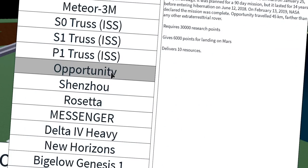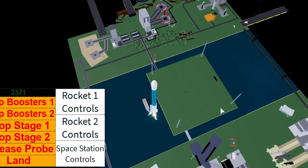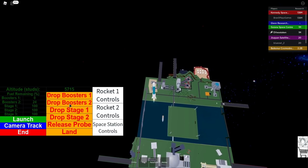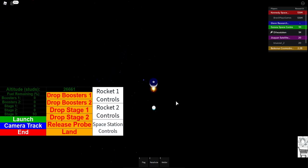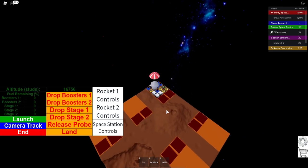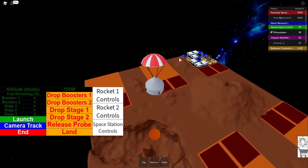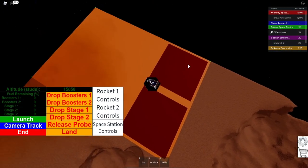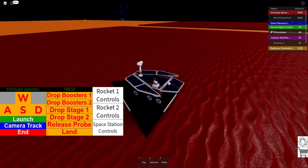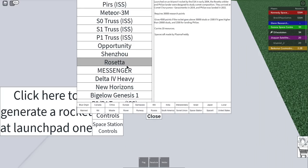Opportunity was launched in 2003 and landed on Mars — let's do this one! It's a really skinny rocket. Dropping boosters, dropping stage one, two, and three — stage three releases the probe. We're only at 30,000 but there goes the probe. Let's see if we can reach Mars — we're landing! There are player slots showing another player has a lot of stuff on their section — I didn't know you could do that, that's a really cool aspect of the game. We've got a little rover — we can move it around! This game is really detailed.